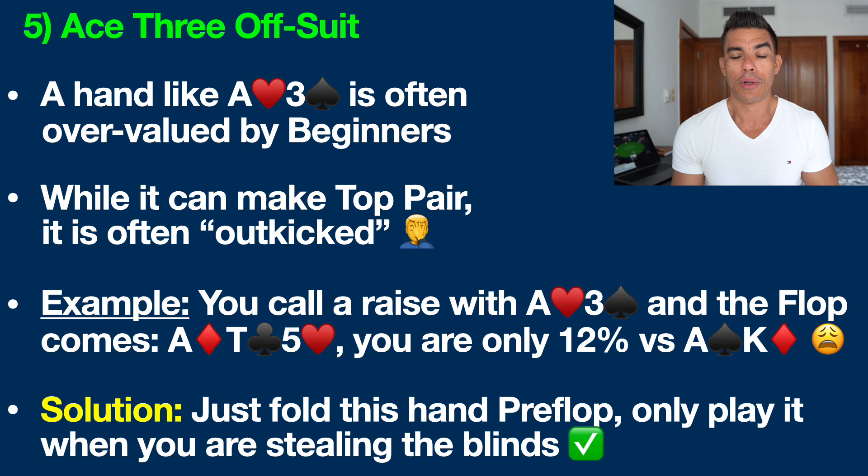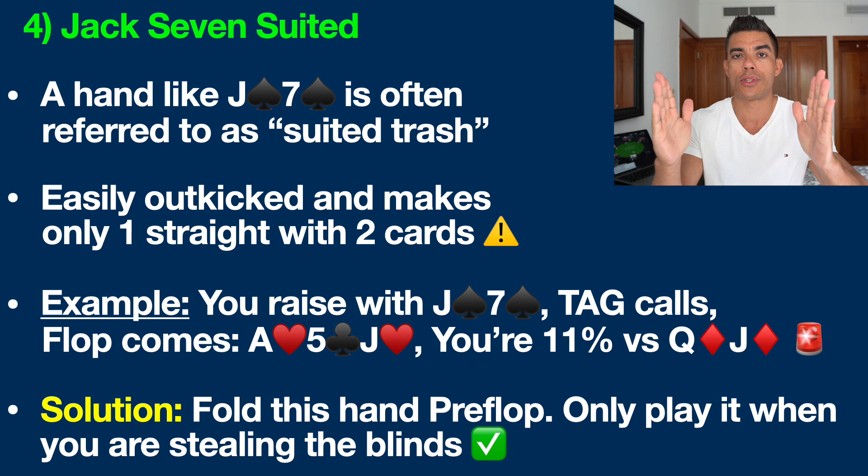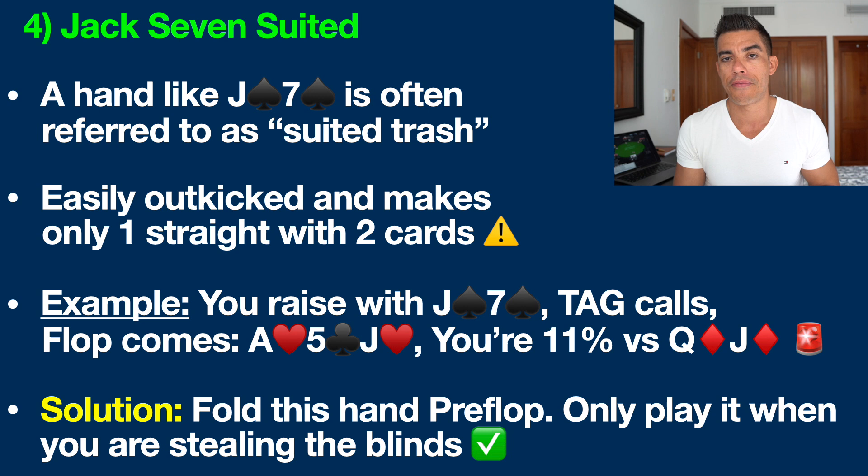Let's move on to hand number four that all beginners should never play, and that is Jack 7 suited. Suited means both cards are the same suit — spades in this example. A hand like this is often referred to as suited trash because it is easily outkicked, as we just saw. Somebody can have Ace Jack or King Jack and put us in a mathematically very disadvantageous position if we both hit top pair. The other problem is that it only makes one straight with both cards, which is not optimal in No Limit Texas Hold'em. A hand like Jack Ten suited, for example, can make far more straights. You typically want to play hands that are closer together, like Jack Ten or Jack Nine, because you can make far more straights with both cards.